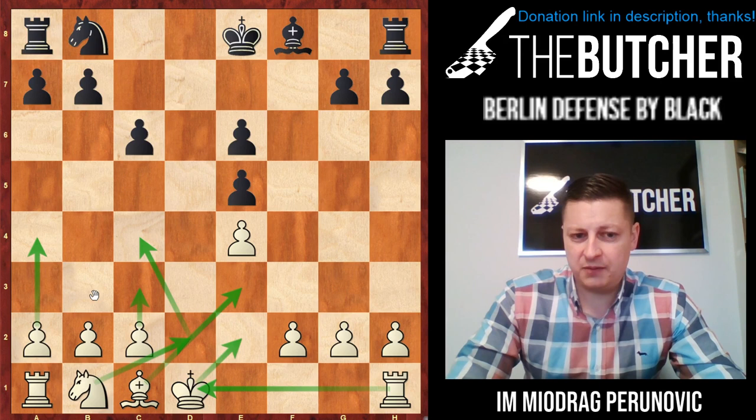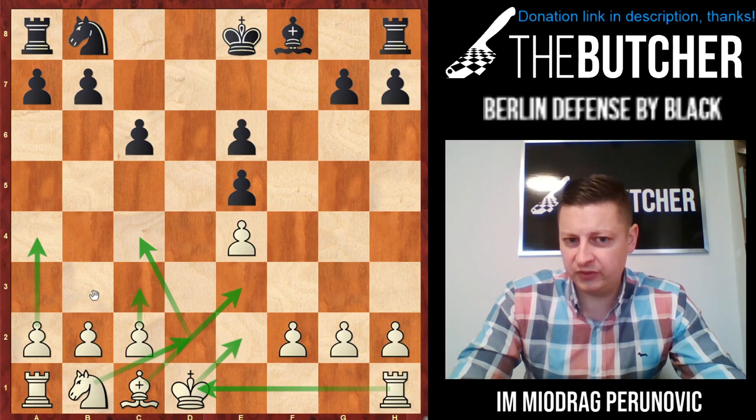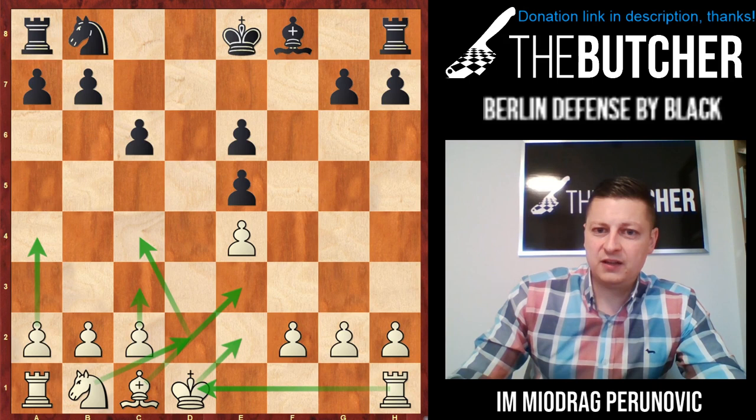Your knight should not go on c3 because from c3 it can jump nowhere. So you play a4 to prevent b5, c3 to get a good grip on the dark squares — mainly b4 and especially d4. Your king goes to e2, knight goes Nd2-e1-c4. Your dark square bishop goes to e3 and rook to e1, then to d1. This is a perfect position — reminds me of some Philidor games where white has a much better position.